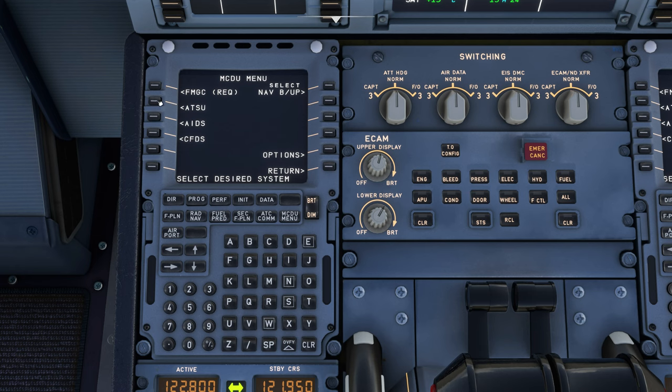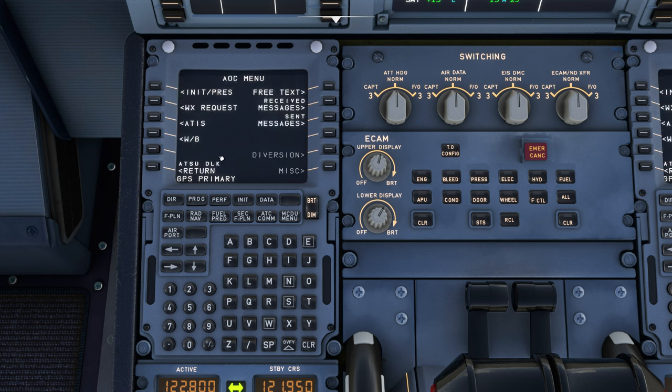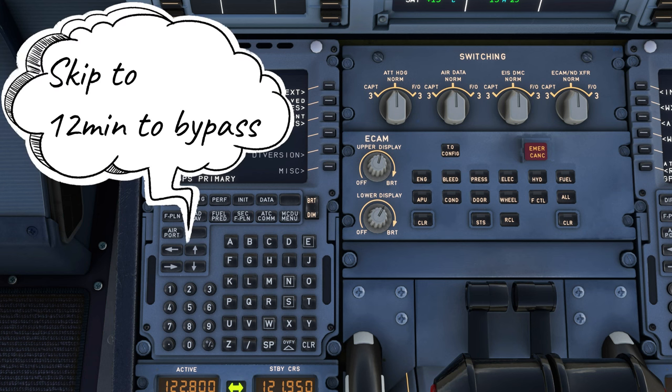Next, head down to the ATSU menu and over to the AOC menu, then head to Init Press. This is where we can import our data from SimBrief — just hit the Init Data Request button and it will import everything from our SimBrief flight plan. Once that's done, hit back on the AOC menu. The next menu adds a layer of realism for boarding; if you don't want to use it, you can skip it and use the in-sim payload manager instead.